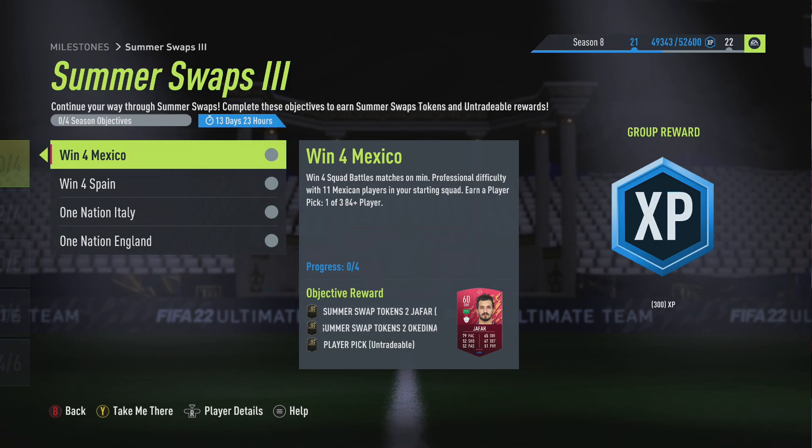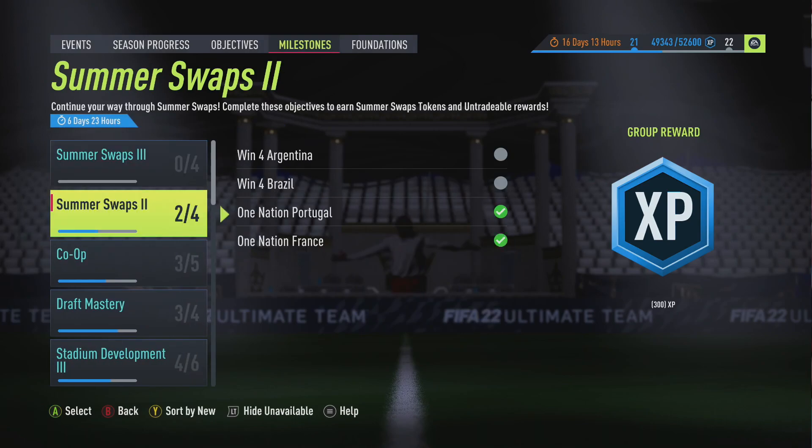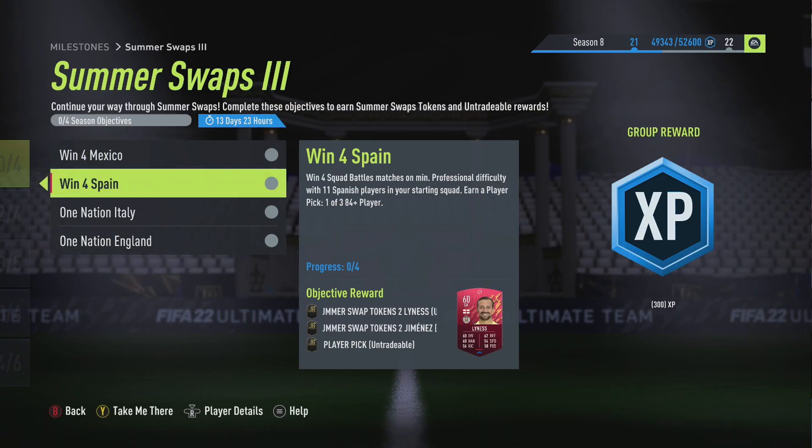On your bench you can substitute whoever you want. For example, if you have the brand new Mendy, Neymar, or one of the special cards, put them on the bench and swap them up front. You can use them during the game as long as you substitute them from the first minute, as long as you have 11 Mexican or Spanish players at the start. The same applies for Argentina or Brazilian squads.